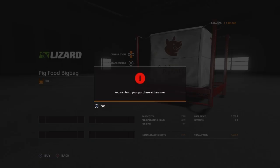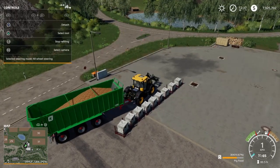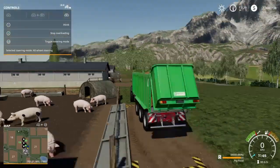Next we're going to talk about food. You can choose to grow your own food or you can purchase the pig food bags from the shop. Fill up your trailer with all the food that you need and dump it at the food troughs.